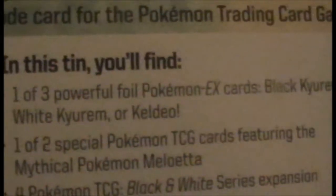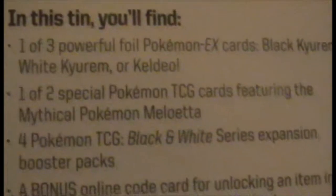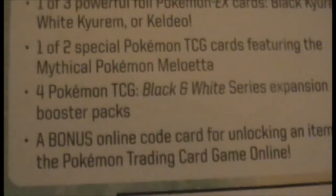As you can see on the front, there's Black Kyrem and the Black Kyrem EX card. And on the side we have White Kyrem. This includes one of three powerful foil Pokémon — one of two special Meloetta cards, four Black and White boosters, and an online card code for Black Kyrem.